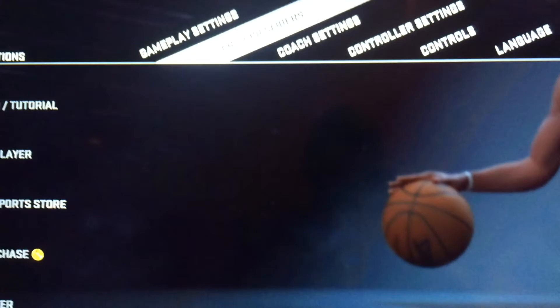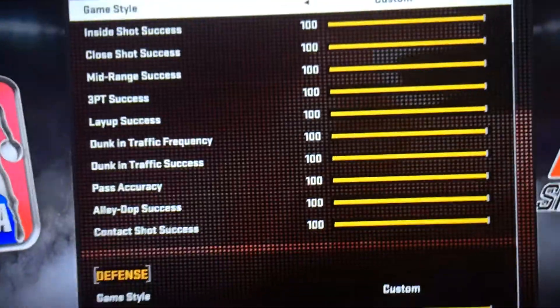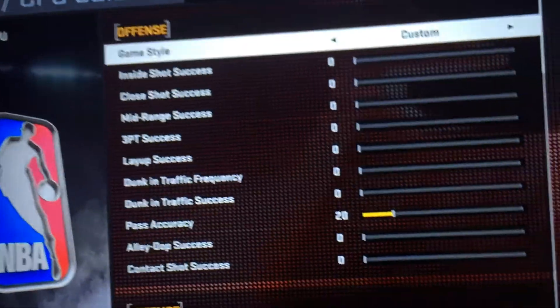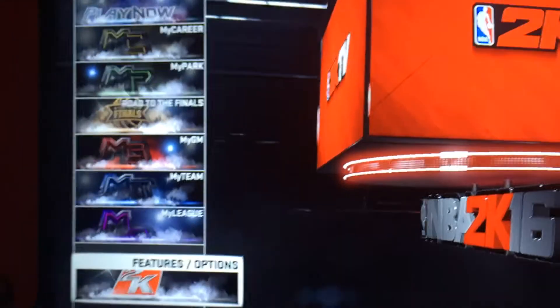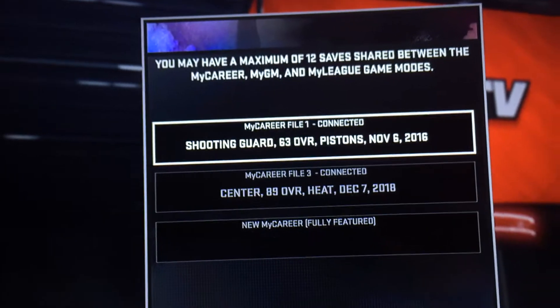To get out with the glitch, you're going to go to your users. You're going to put all your users on 100, and then on the CPU you put it on this. Now this glitch is going to be very simple. What you're going to want to do is go up to your microgram there.